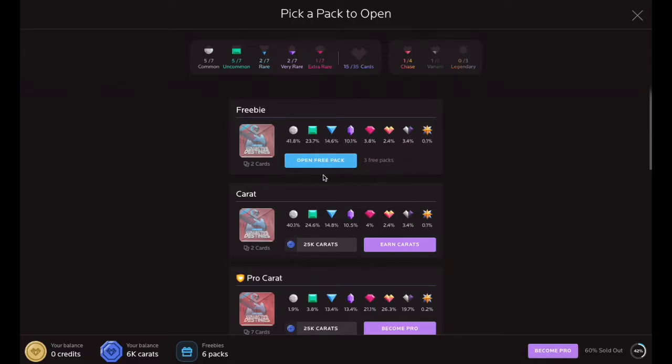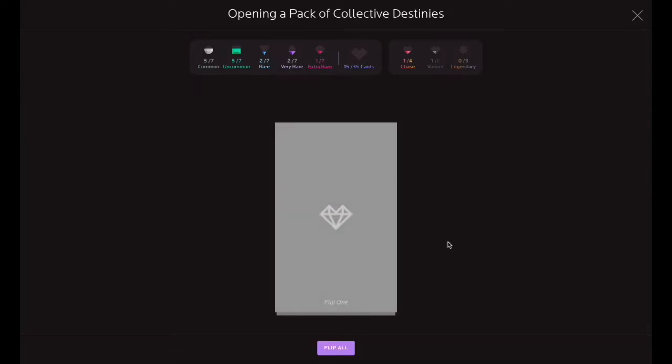In this example, we'll open the freebie pack for this series by clicking the Open Free Pack button here. Clicking this button will initiate the pack open sequence to obtain your cards.